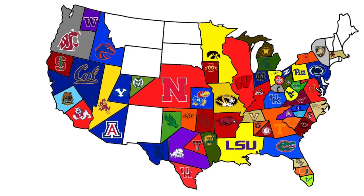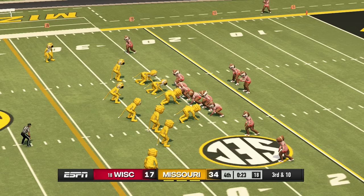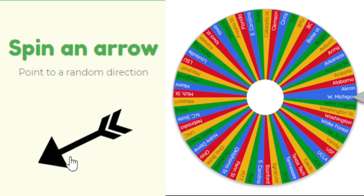Wisconsin heads west — Iowa and Missouri are to their west, but the arrow points more south, so it's Missouri. Back-to-back tiger victories, but this time it's the Missouri Tigers beating Wisconsin by 17, 34 to 17, taking all their land.